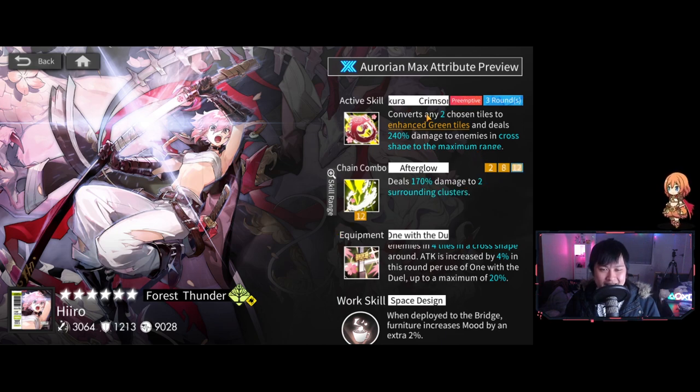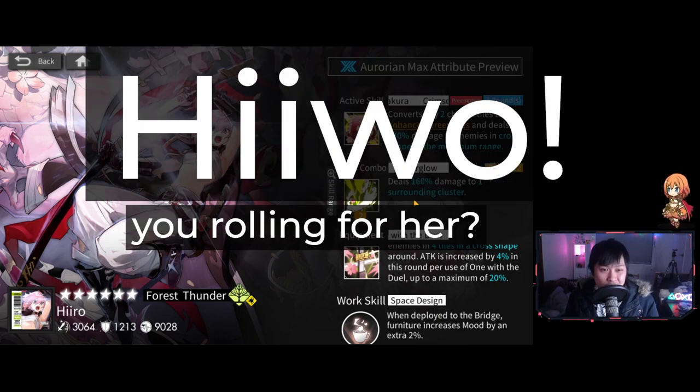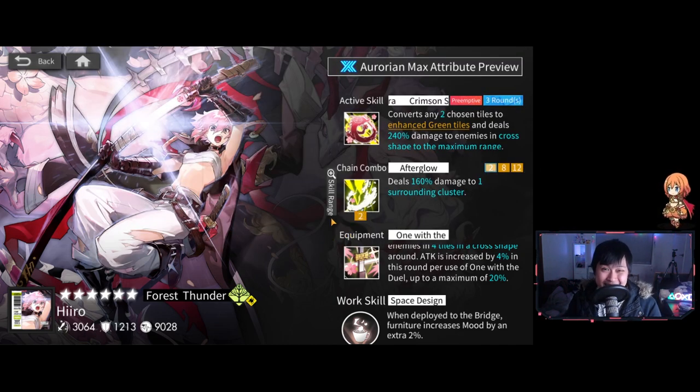If you guys don't agree with me, let me know down in the comments. I think she is a fantastic hero — this converts any two chosen tiles to enhanced green tiles. Bloody hell, I would take this active over Charon's any day. Charon is a reset that doesn't lean towards red; this one lets you choose two enhanced green tiles. If you're going to be rolling for her, let me know in the comments. Thank you so much for watching — please consider a like, a sub, a comment. As Hiro once said, all good things must come to an end. Catch you guys in the next video. Bye bye.